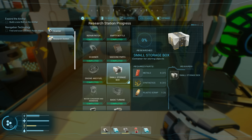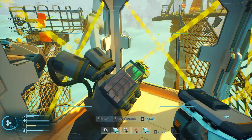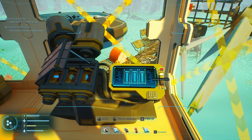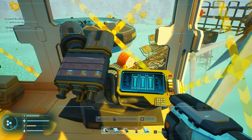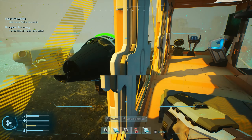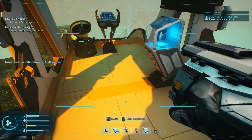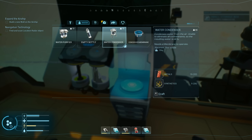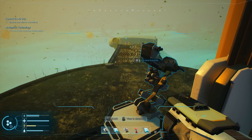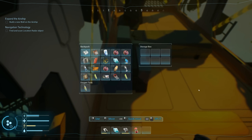The research station is back here — I was like, where do I research stuff? It's in here. Small storage box — we'll start that research going. I need a storage box so we can throw stuff in storage and go back for the helium, because helium is apparently something very special. Let's go make a small storage container. It's raining now.